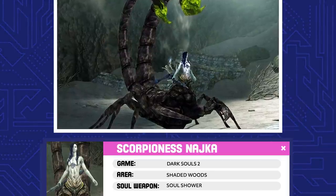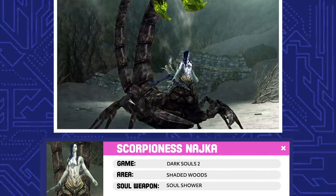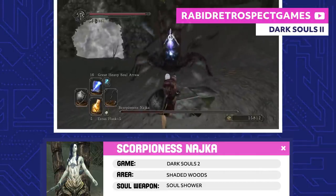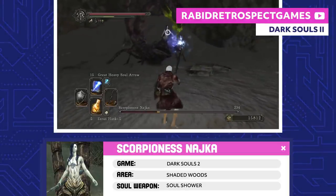Scorpioness Najka. Najka and her lover, Man-Scorpion Tark, were created by a mysterious master who has long since disappeared. They lived peacefully in the Shaded Ruins, but eventually Najka became so violent that she and Tark began to war against each other.